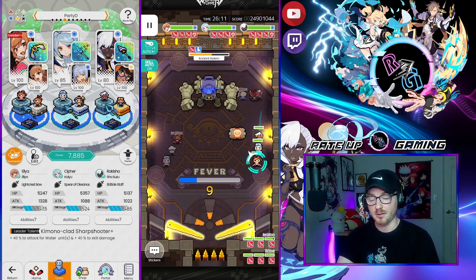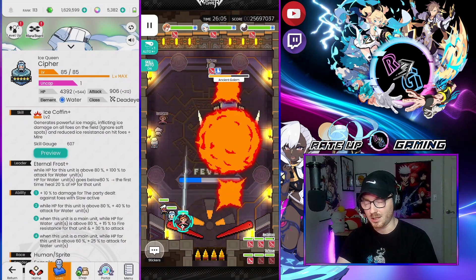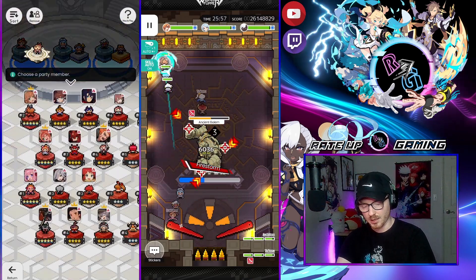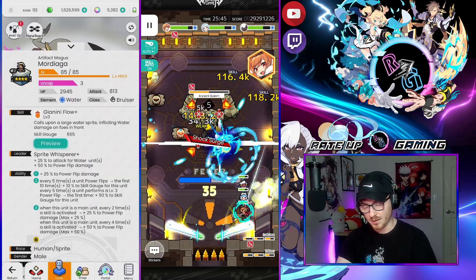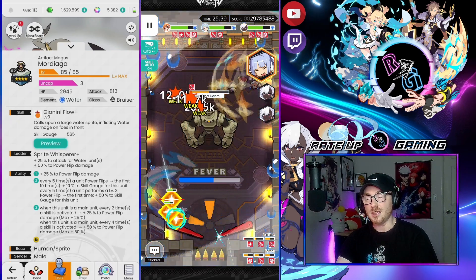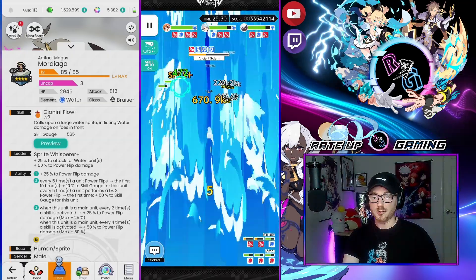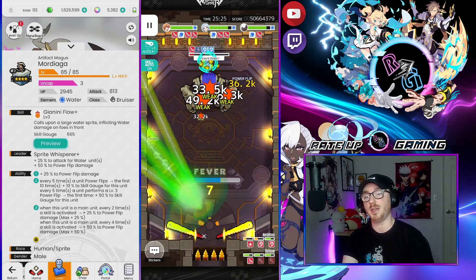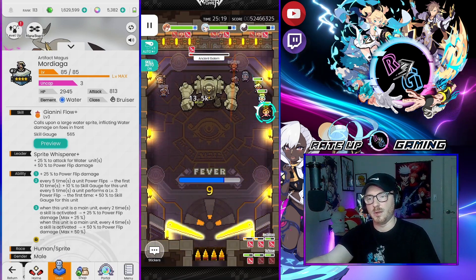Cypher goes right away, inflicting mire and giving bonus damage on slowed enemies — it all pulls together. You can also run it with Mordiaga; he provides power flip and skill gauge, but the skill damage and skill gauge from regular Elia has led to nicer results for me. In this run we're partnered with someone running the New Year's Elia and Mordiaga build, and our Elia/Elia build actually ends up outpacing their damage.